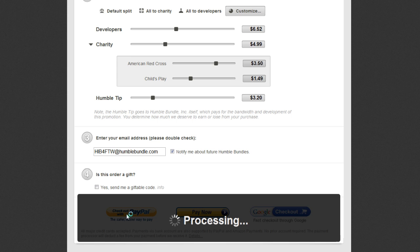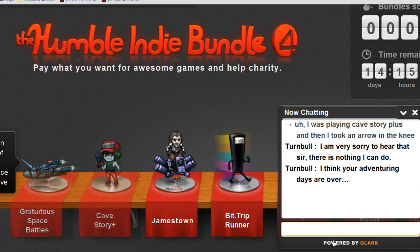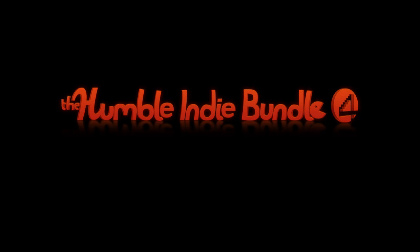In the unlikely event that something goes wrong, just send us an email at contact@HumbleBundle.com, or pop open the live chat widget on the bottom right-hand corner of the site. This deal will only last for two weeks, so get your bundle now — come on, do it!